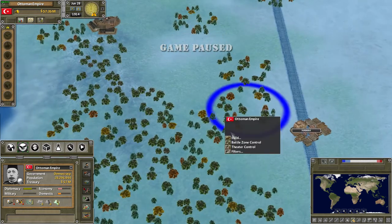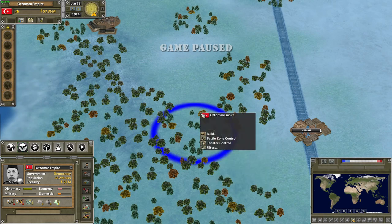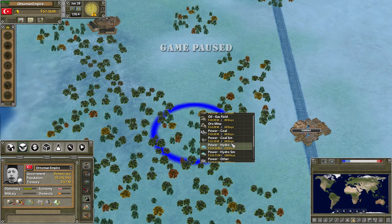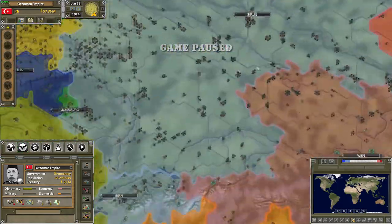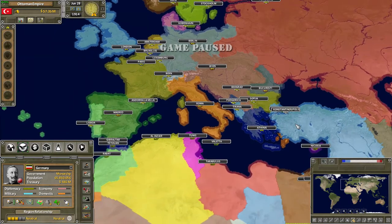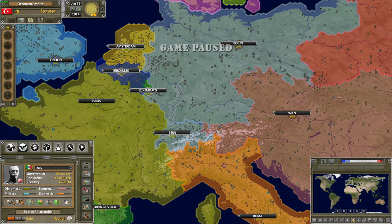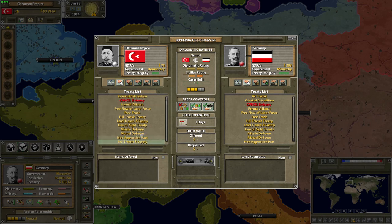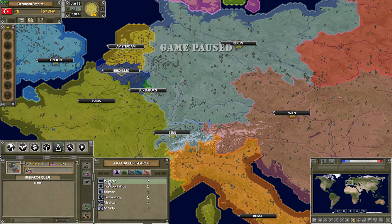I didn't record everything I did, but I recorded this one particular playthrough of the Ottoman Empire — more of just fiddling around and showing everything I possibly could. For those who've played Supreme Ruler Ultimate, the menus should be very familiar. A lot of this may change with the final release, but I really enjoyed it keeping most of its similarities. The menus were simple enough for newcomers.